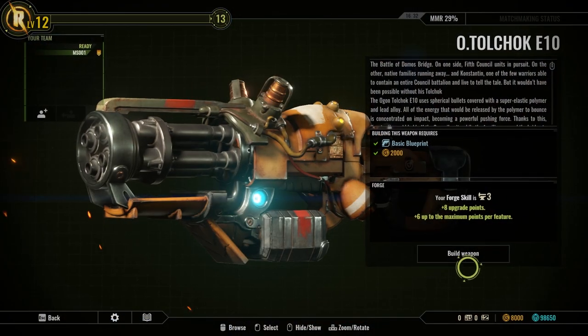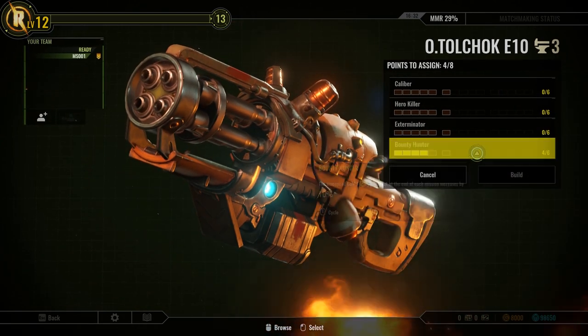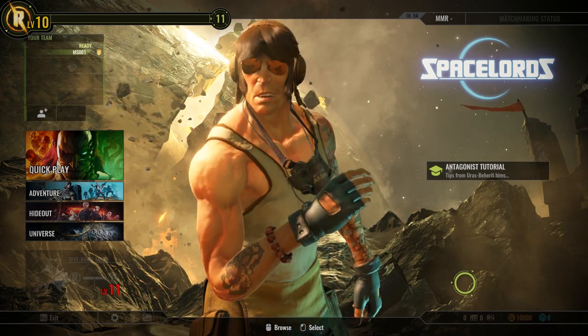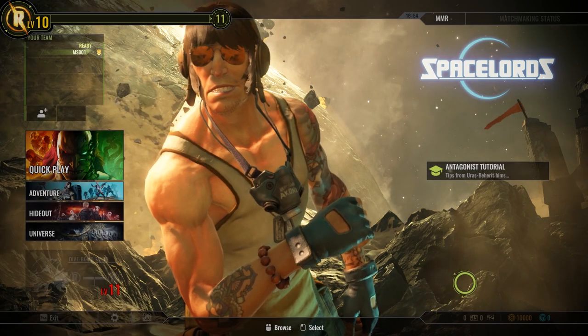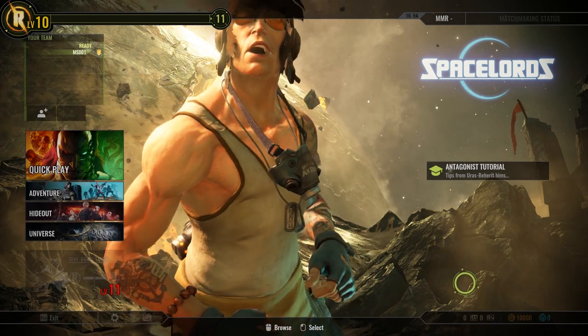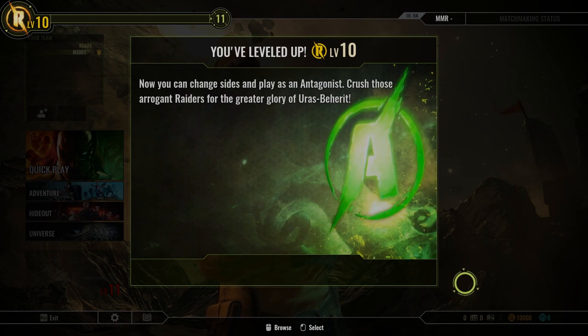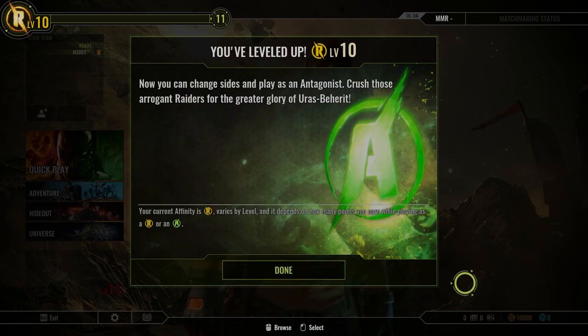We also have news regarding affinity. The blueprints we were referring to before won't require affinity to a raider or antagonist to be built anymore — we will be able to build any blueprint we obtain independently of our affinity. On top of that, we have also introduced a change to the antagonist mode. From now on, players won't be able to play as antagonists until they have attained a certain level. Playing as the antagonist requires a bit more understanding of the game, and we want players to be more experienced as raiders before taking on the antagonist role.